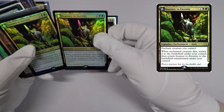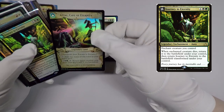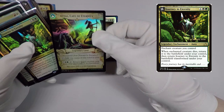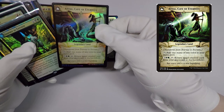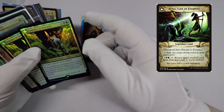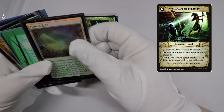I picked up a couple of Journey to Eternities. These are the flip cards that flip over to — Azcanta? Cave of Eternity? — the one that brings back creatures from your graveyard to the battlefield. I was figuring these were relatively inexpensive and shiny promos, so I kind of couldn't resist.